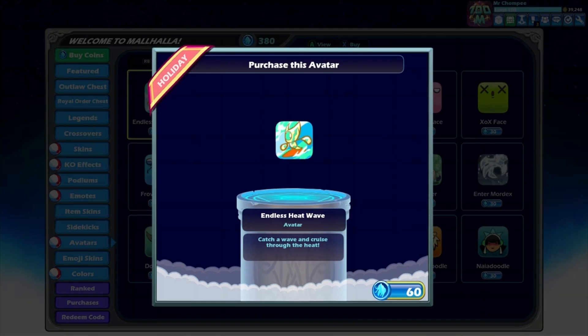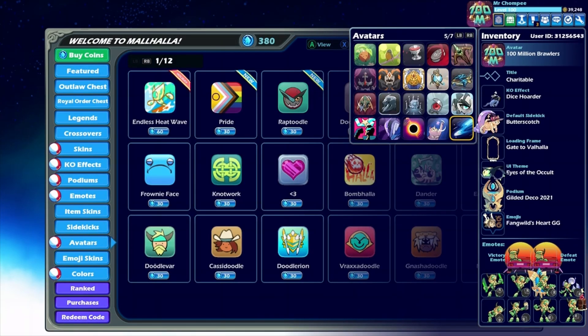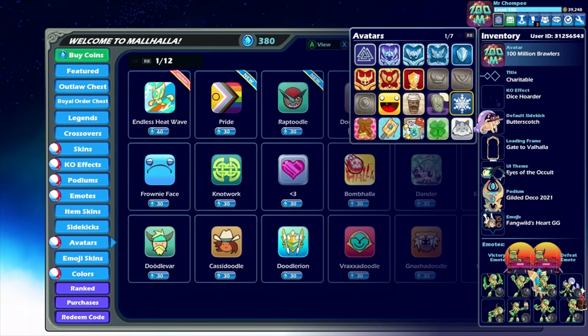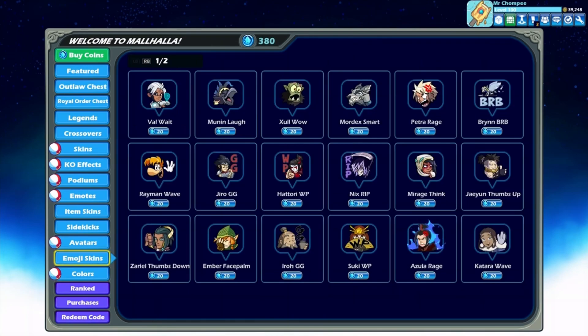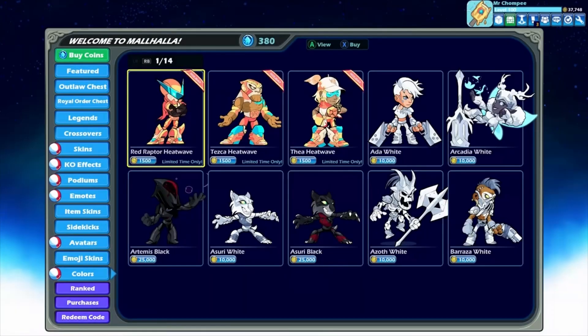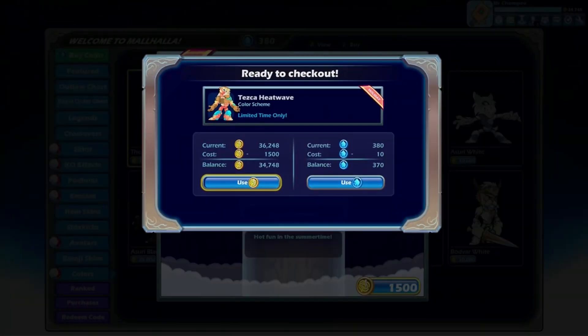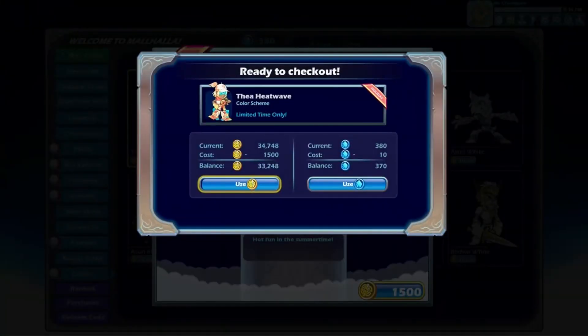We have the avatars that come back every single year — nothing too crazy here. And of course, if you've been playing Heatwave every single year, we have colors on the new characters that came out recently: Ezio, Red Rap, Tezka, and Dia.